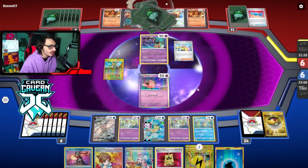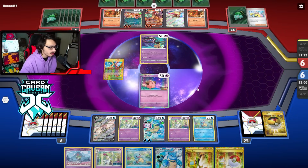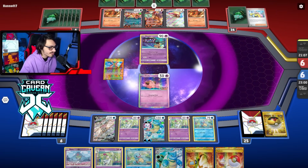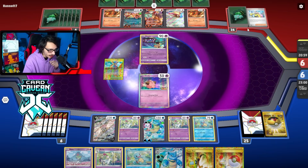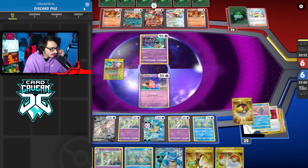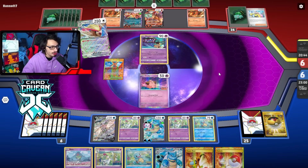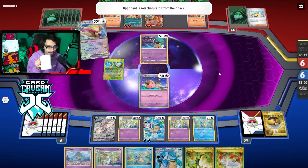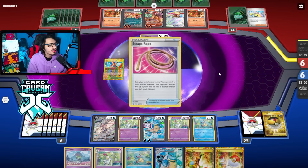It's not the greatest hand ever, to be honest — no energy. We'll see what happens. My opponent's got a six-card hand — they probably got another Rare Candy Charizard combo. I wouldn't be surprised. I'm really surprised they didn't do Mawile. They could have at least Mawile'd my Cleffa last turn. Surprised they didn't Mawile on my Cleffa — I could have trapped it in the active, and had I got boss, I could have immediately gone after Pidgeot and knocked it out. If they get double Charizard here, that's going to be pretty annoying.